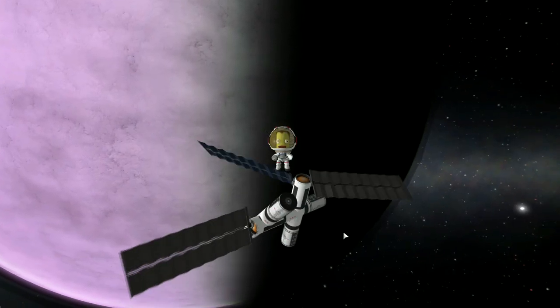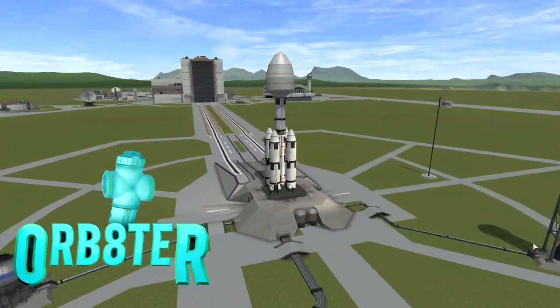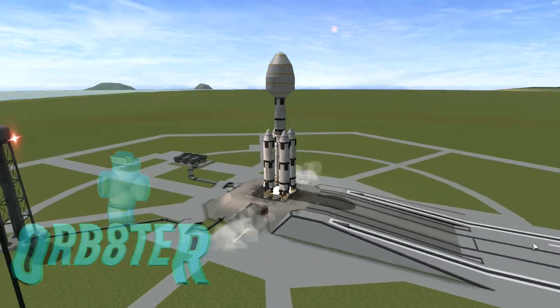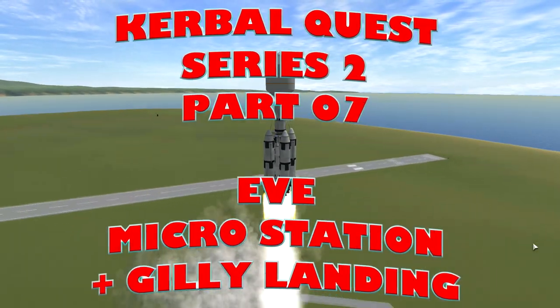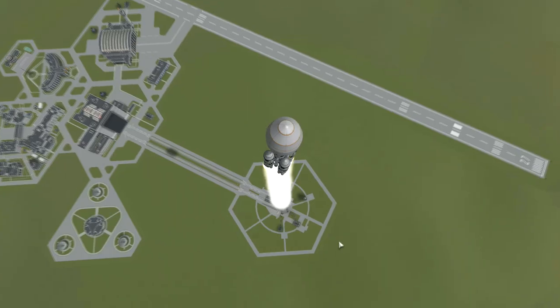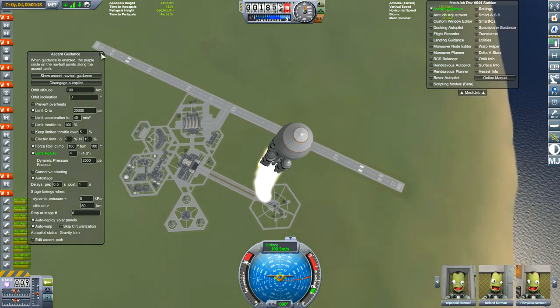Oh no! I think I've grown too big for the space station - got too many snacks! Hello guys, I'm Orbator, your Welsh Engineer, and welcome to Kerbal Quest, Series 2 Part 7. Going to EVE, mailed in a Micro Space Station, and a Tylo landing. So much to do, so little time to do it.